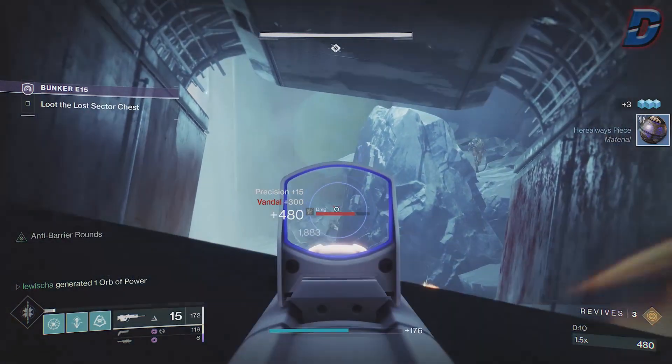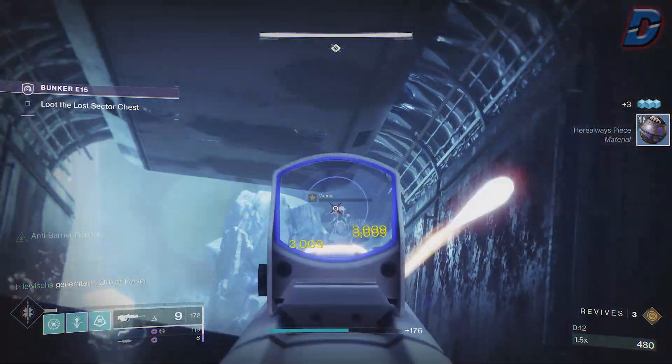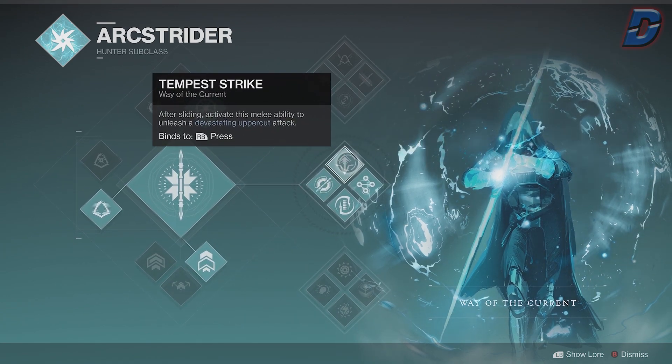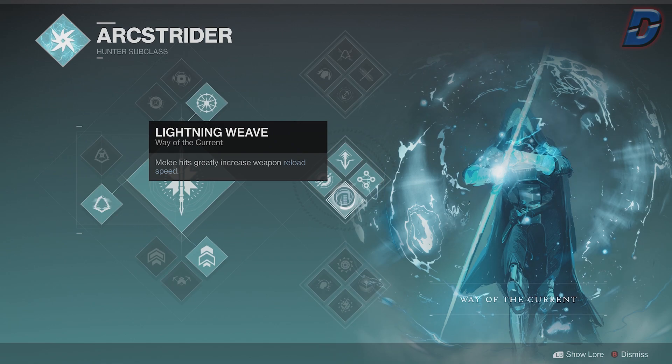For the subclass we are going with middle tree Arc Strider. This comes with the Guard, where we block incoming damage and then triple our damage when hitting enemies after, which is really good for boss DPS. We also have Tempest Strike for a pretty nice melee ability, Ebon Flow to get extra ability energy when meleeing a target affected by an arc ability, and Lightning Weave where melee hits increase weapon reload speed — great if you're using shotguns for boss DPS.